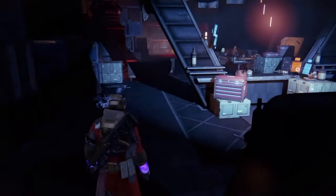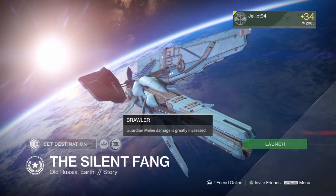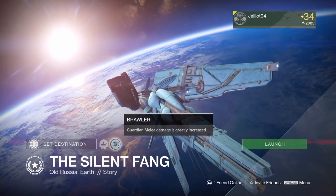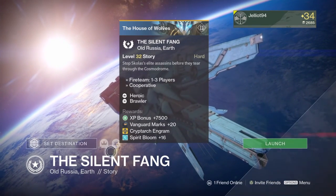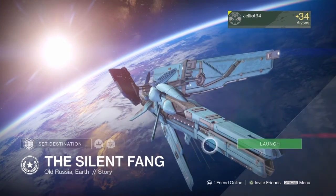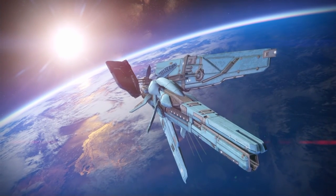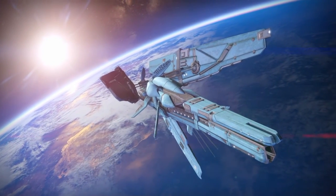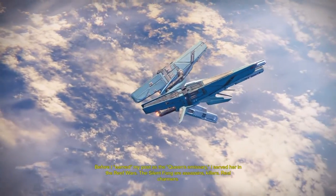Whilst going hunting for more Strange Coins, I think what we're going to do is test out our new exotic Arc Fusion Rifle on a House of Wolves story mission. Luckily enough, Silent Fang is today's heroic story, so that should give us another boost in XP, considering we have 9,000 XP without dying as a bounty. Quick Destiny hack for you: if you have that bounty, do the heroic story, because you get at least 7,500 in one lump at the end.